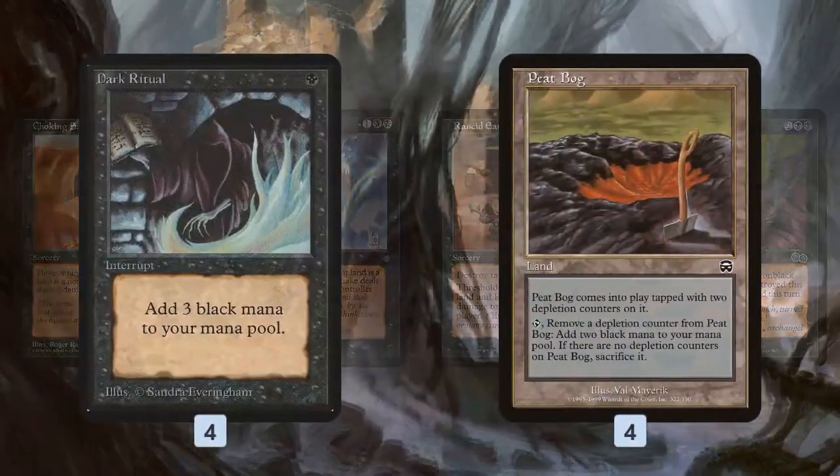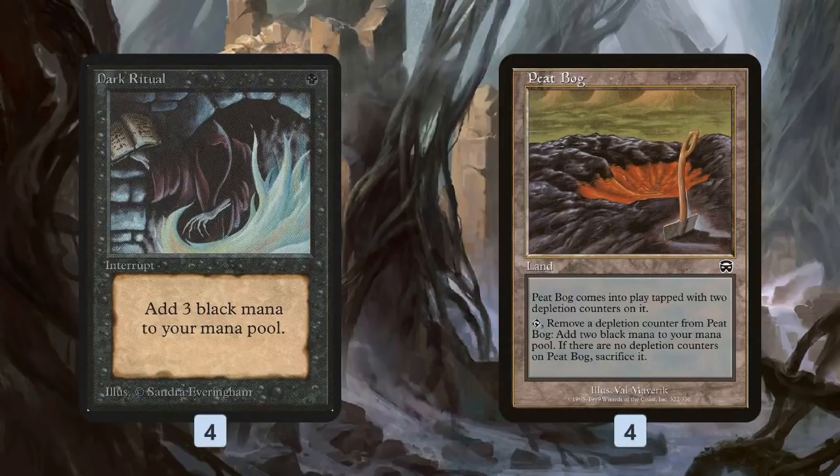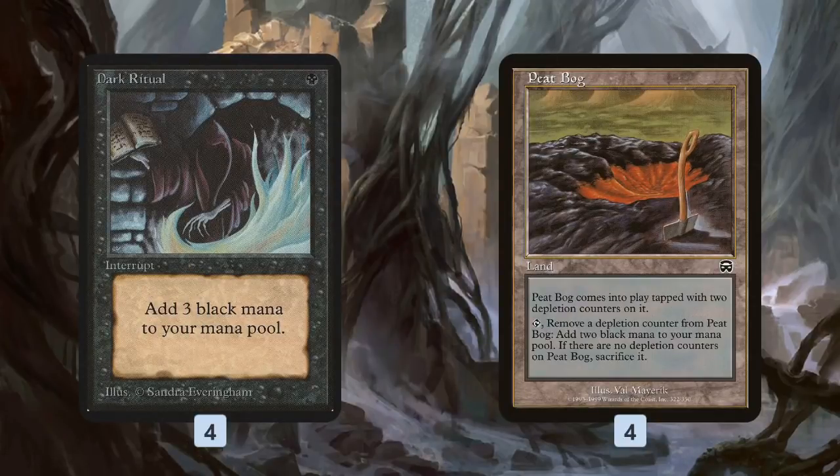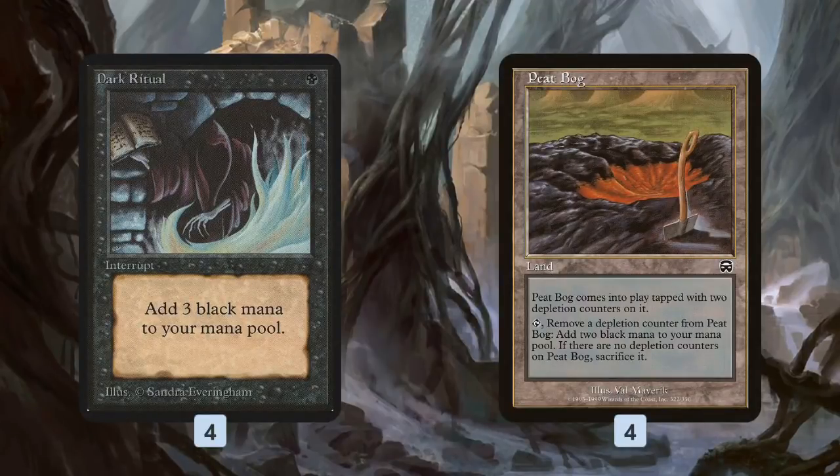To blow up lands quicker, we have a couple of ramp spells. Dark Ritual costs one mana and adds three mana, so on turn one we can play Swamp, Dark Ritual, and blow up our opponent's only land. Peat Bog is a little weird — it comes into play tapped, but it's a land that can tap for two black mana twice before going away. If we play it on turn one, on turn two we can play a Swamp and blow up our opponent's only land, or one of their two lands depending on play or draw.